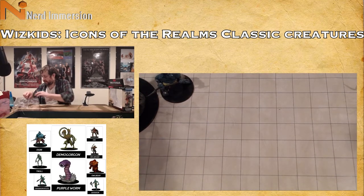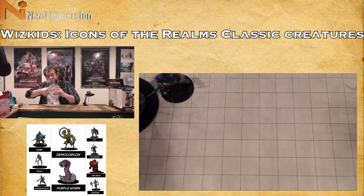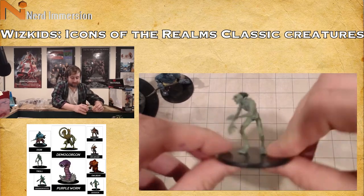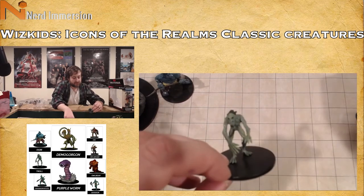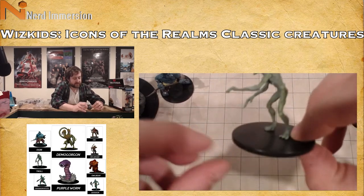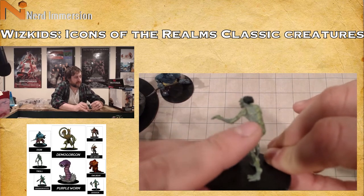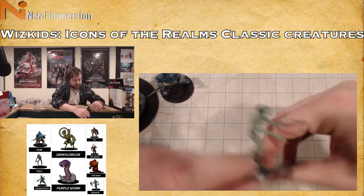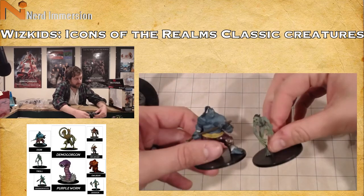For whatever reason the troll is attached with twist ties, while the owlbear is not. The troll is very spindly — look at how gaunt it is compared to our medium creature mini. You can actually see its ribs. It's very gaunt-looking, this classic troll, especially compared to the ogre right next to it.